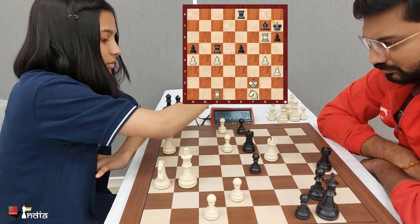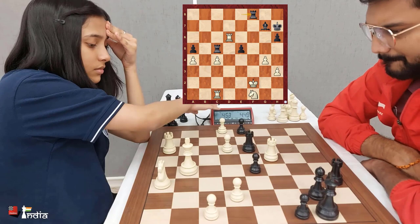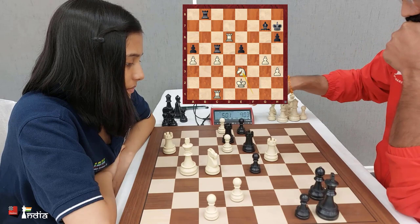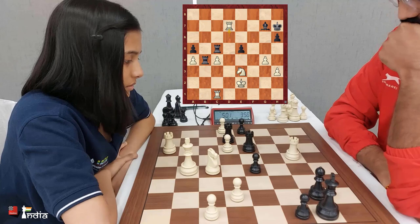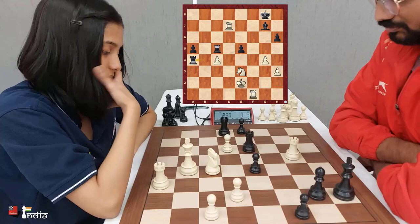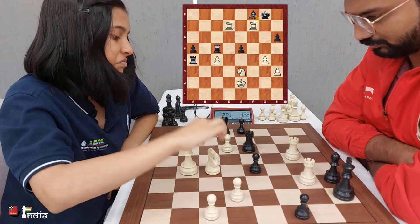King h7, and Divya brings her rook to d6. Rook f8 check, the king comes into the center, and Nitin has an active rook on the board. Knight e3 — Divya brings her knight into the game. Rook to b4, attacking the a4 pawn, but rook d7 — the rook moves to the 7th rank. If rook takes a4 then knight f5 is a threat, so king g8. Divya brings another rook — what a counterattack! Rook takes a4, and she gets her other rook on the 7th rank as well.